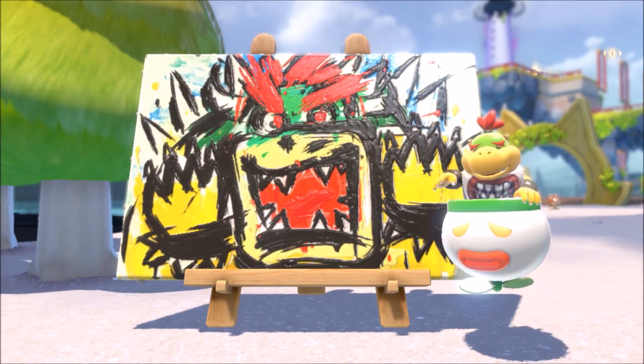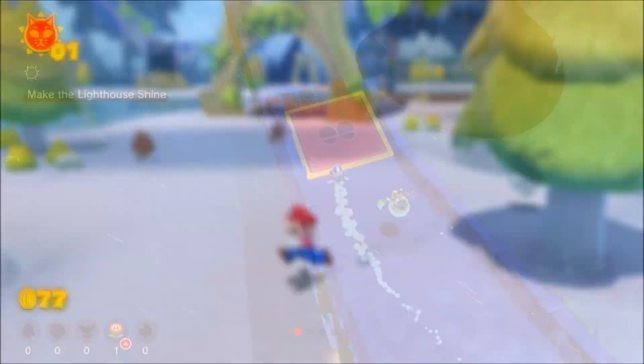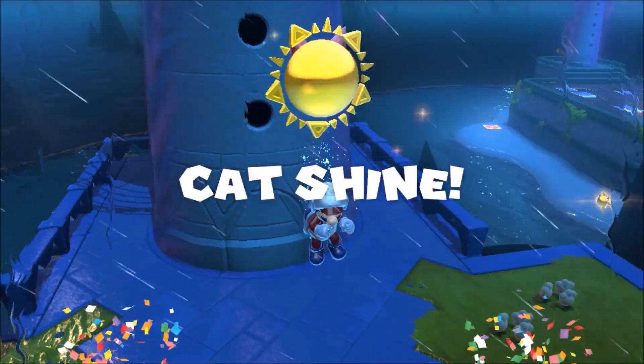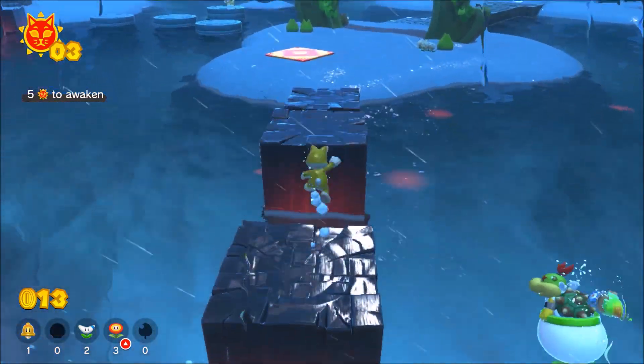Here you help Bowser Jr. trying to calm down his dad. To do so, you'll run around these little islands completing challenges to obtain shiny stars. While doing so, you'll have to deal with the fury of Bowser as he shoots fireballs at you. You can play this game either solo or co-op, with the second player controlling Bowser Jr.